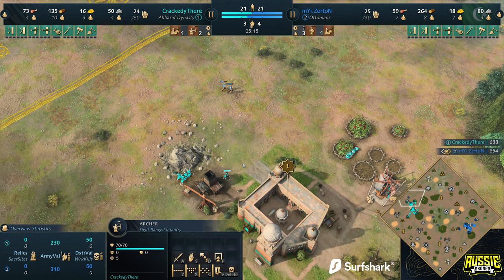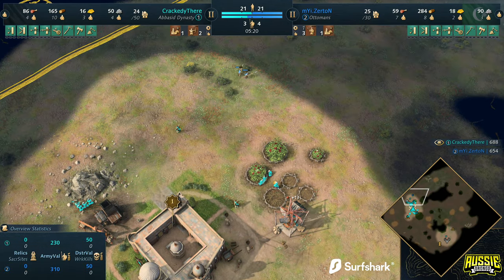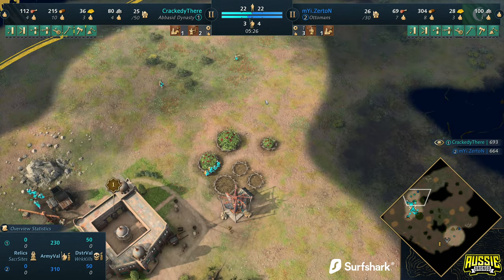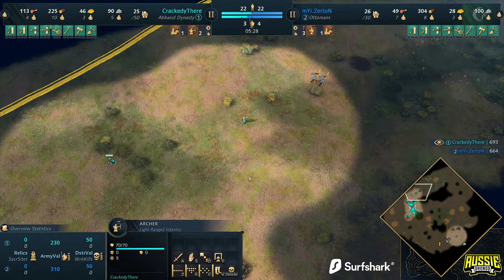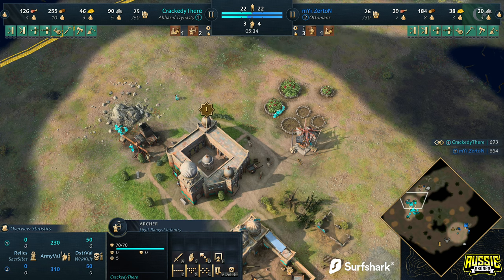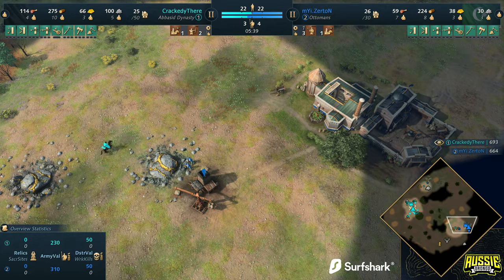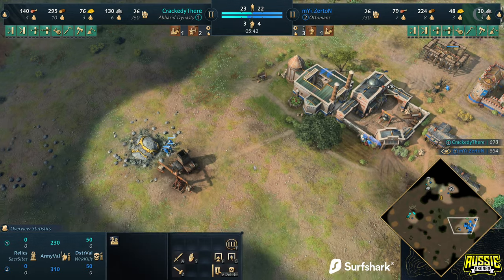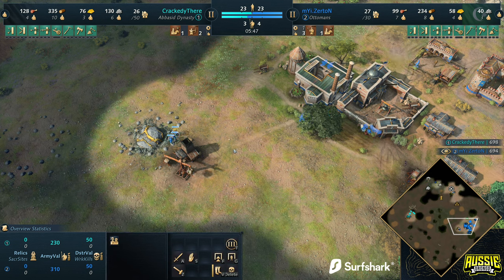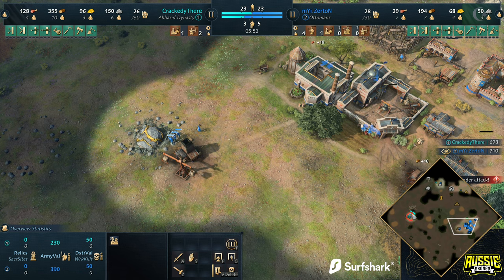We're going to have Crackety defending with the archer. Spearmen do get pushed away, so Crackety already coming out with a little bit of a response here. That's going to be a victory of sorts because he's now forced the Ottoman player into making archers — and he doesn't always want to make archers. Ideally, in a perfect world, the Ottoman player just wants to boom. He just wants to get those town centers down. And now he's forced to make that archery range.